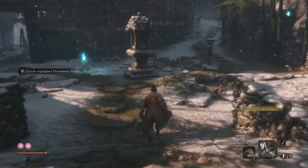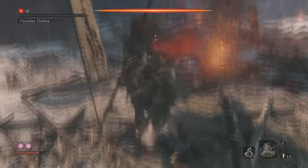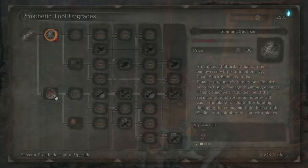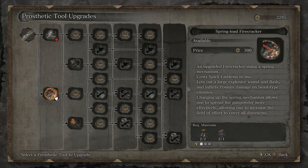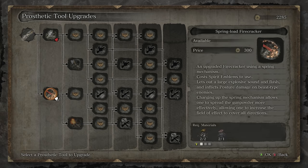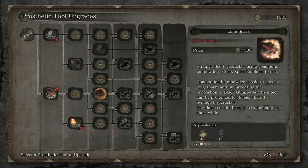Having three equipped allows you to quick swap between them out in the world. After defeating Gyobu the Demon, you'll acquire the mechanical barrel, which unlocks an upgrade path for every single prosthetic tool you own. With crafting materials like gunpowder or scrap metal, you can improve these weapons in really interesting ways.